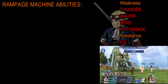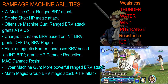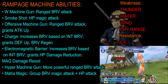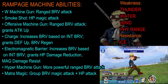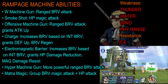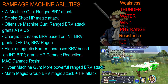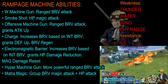As for its abilities, it has the W Machine Gun, which is basically a range brave attack. It has Smokeshot, which is an HP magic attack. Then it has the Offensive Machine Gun, which is a range brave attack that also grants itself an attack up. Next, it has Charge, which increases its brave based on its initial brave and grants itself a defense off and a brave regen as well. Next is the Electromagnetic Barrier, which is going to be the bane of your existence — it increases its brave based on its initial brave and grants itself an HP damage reduction buff.